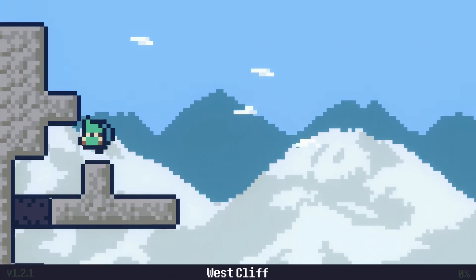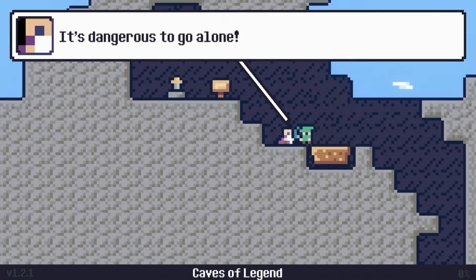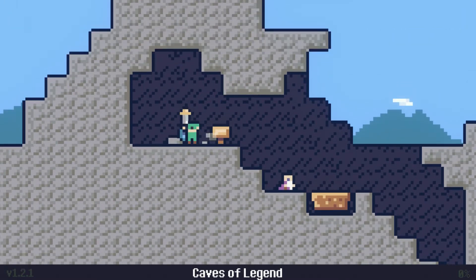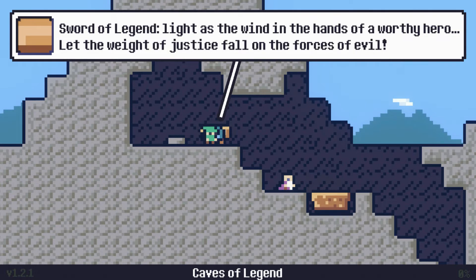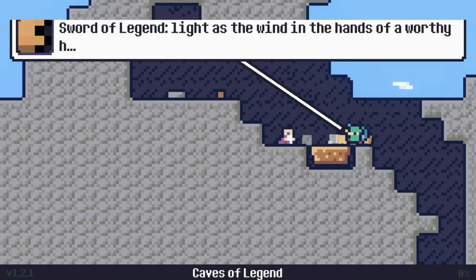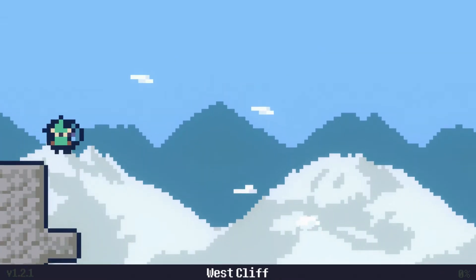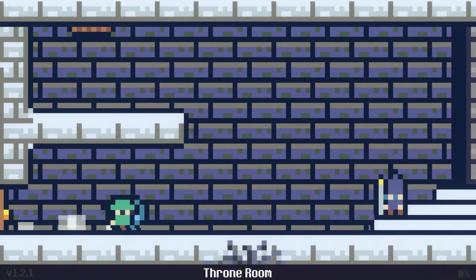And this ties into Reventure's excessive non-linearity. Reventure is a poster child for non-linearity. Almost every path leads to some other path somewhere, and almost everything in this world is connected, either through secret passages or more obvious ones. I won't lie — it is very impressive that they created a game world like this, where nearly every path leads to another path, and you can reach anywhere from almost anywhere.